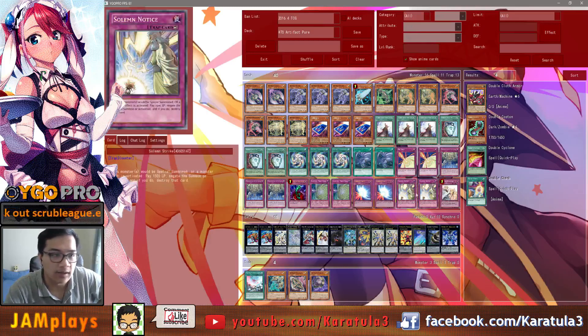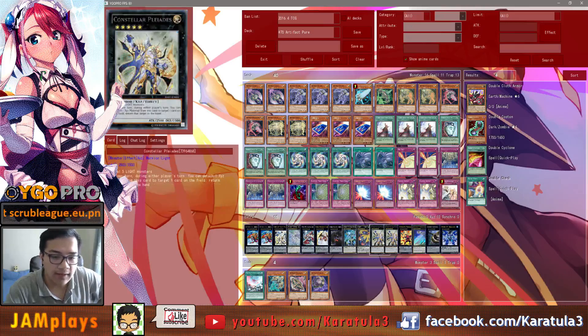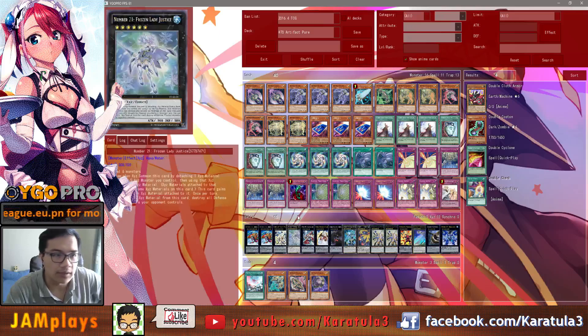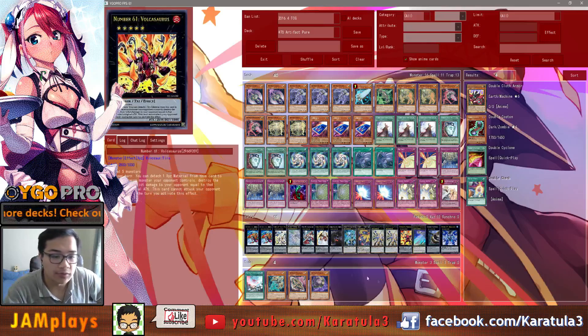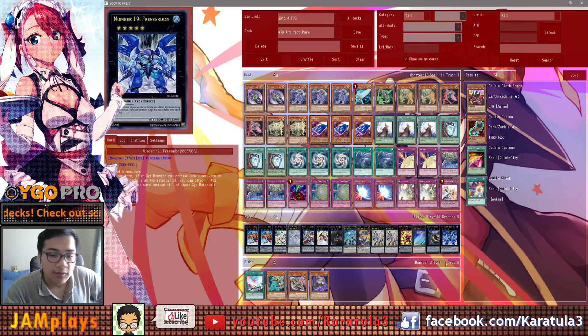The best trap cards right now are Solemn Strike, Solemn Warning, and Bottomless Trap Hole — very obvious. The extra deck is pretty much Rank 5. We play two Pleiades and two Gauntlet Dragon because you go into the second one quite often. Seven over the blade, and since we've got a lot of space we can put in Frozen Lady of Justice because it pops defense position monsters. Majesteros, Adrius, and S39 Utopia the Lightning as well — you need three Level 5 Lights to make that one. It's a good option because Artifacts are all Light.